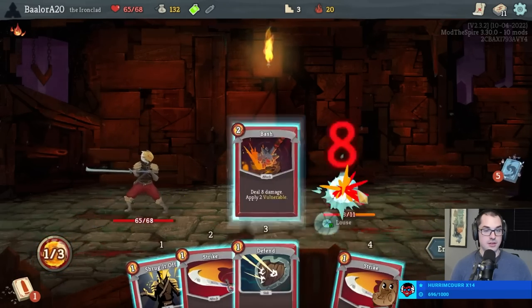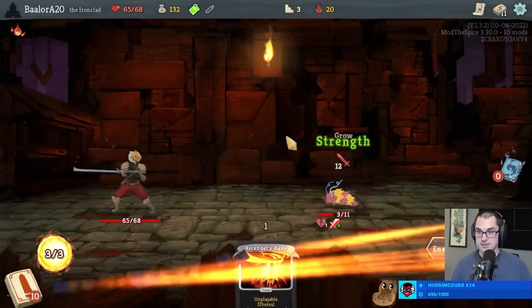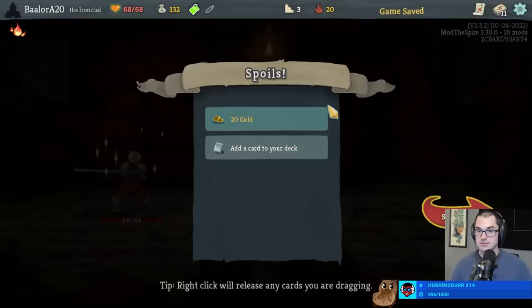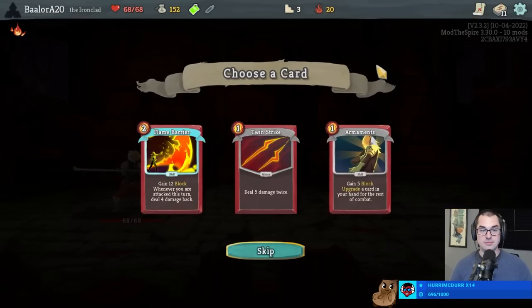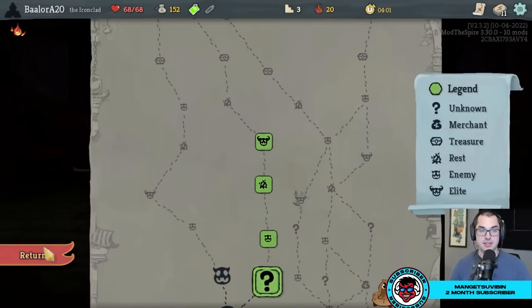We're gonna be at full health leaving our easy pool fights too. I'm a certified Flame Barrier fanatic, but I think we need one more decent damage card for this elite, so let's take a Twin Strike.